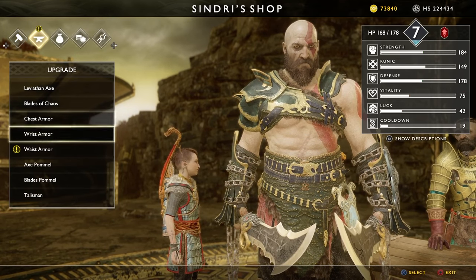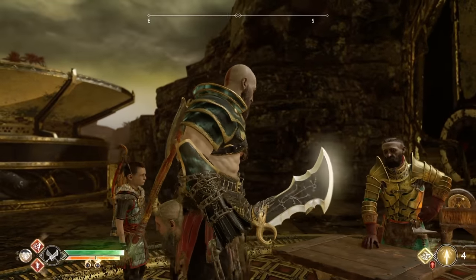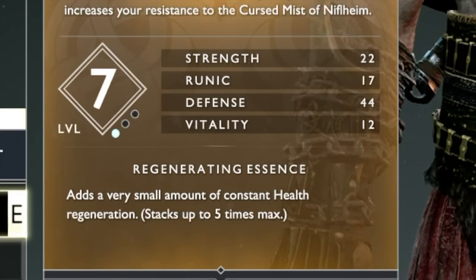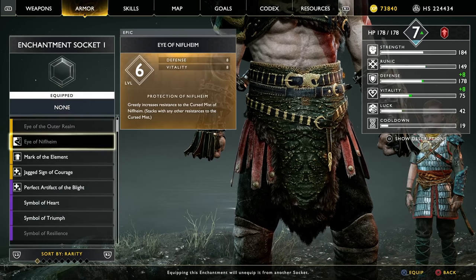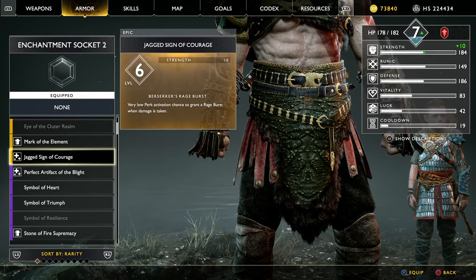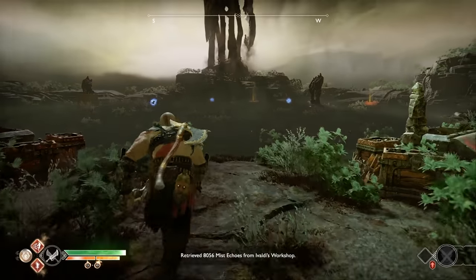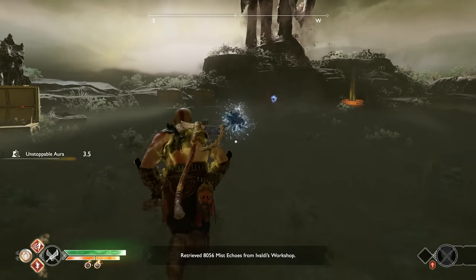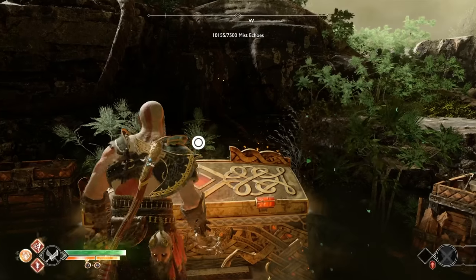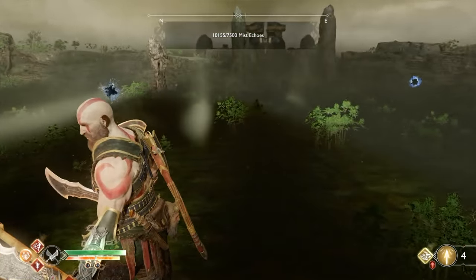From Ivaldi's workshop you can get mist stones to unlock chests, incredible armor and gear, and you can even get some pretty insane armor that heals you as you fight. In order to get this armor you will need to grind through Ivaldi's workshop to get as many mist echoes as possible, as each upgrade costs about 2,000 mist echoes. There are also tons of chests to open up in the back of the workshop.